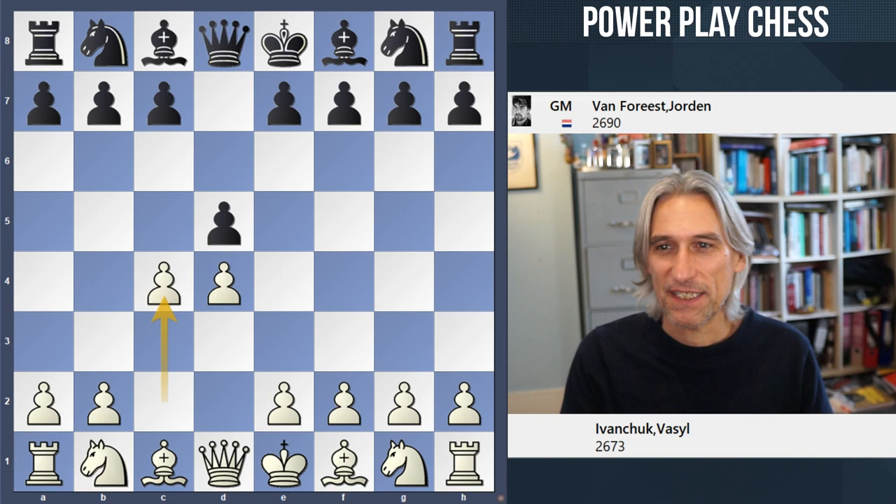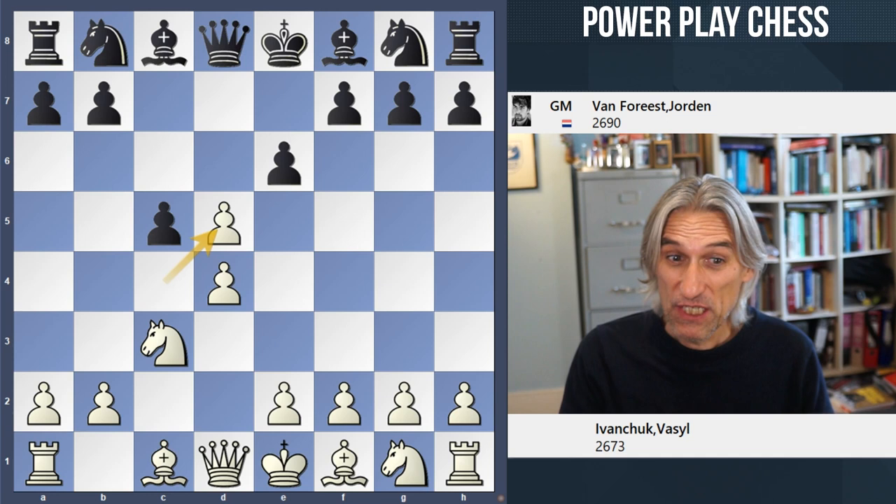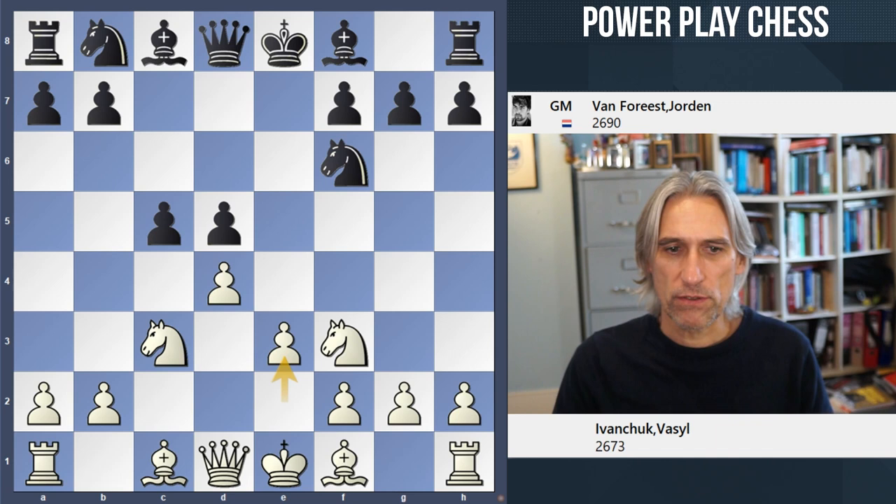Ivanchuk is white, playing against Jordan van Voreist — Ivanchuk playing for Ukraine, van Voreist for the Netherlands. It starts out as a Tarash, quite a trendy variation at the moment, and here instead of the traditional g3, Ivanchuk plays e3 — super solid.